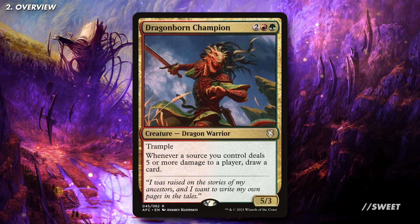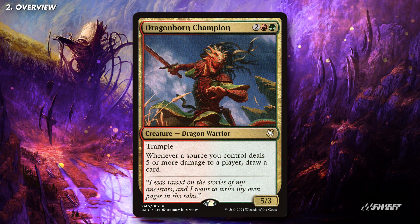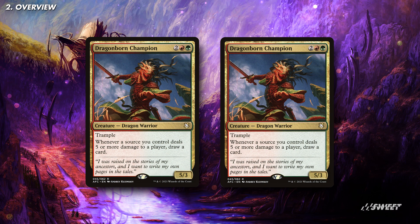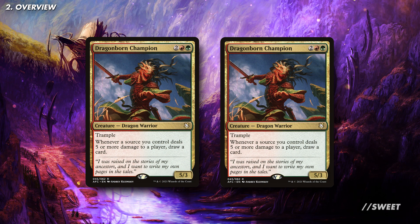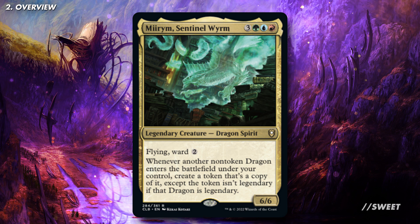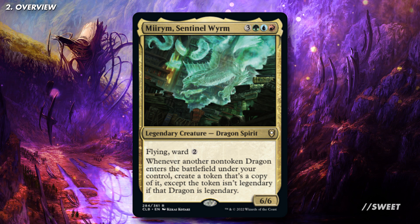Take a card like Dragonborn Champion, which draws us a card whenever we deal five or more damage to a player. It is a dragon, so if we play it with our commander out we'll get two of them, so we'll draw two cards every time we deal five or more damage. This ability to double up our dragons and our effects can take some already powerful dragon cards and make them obscene.